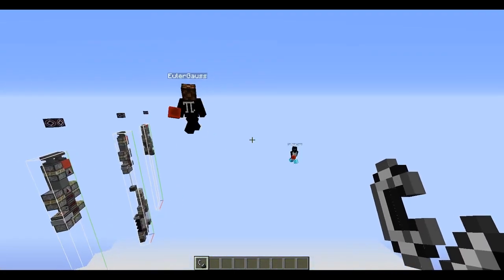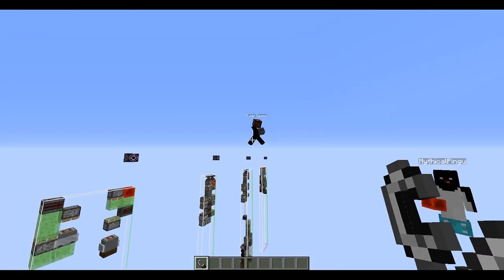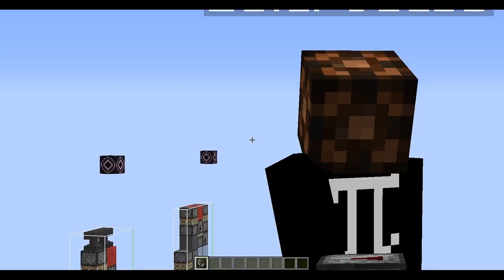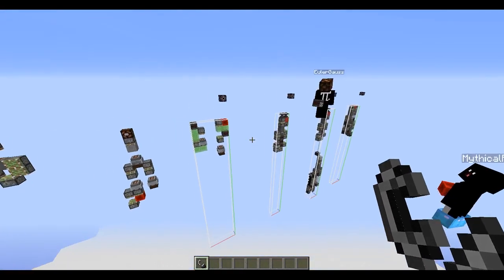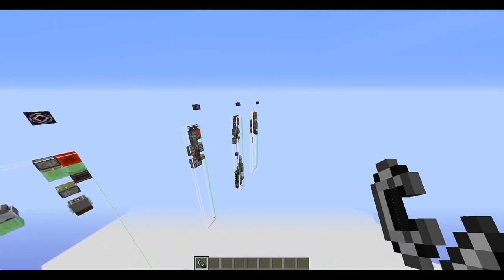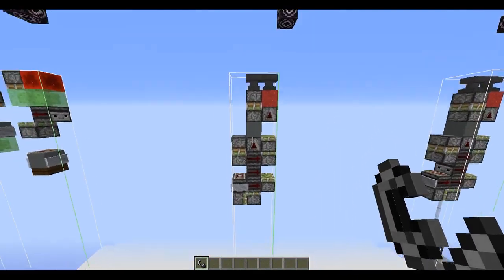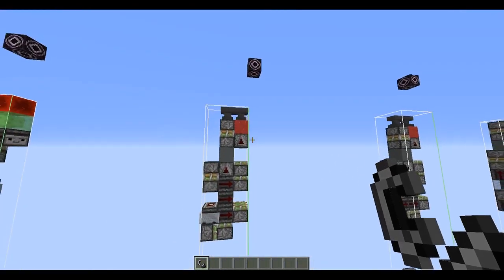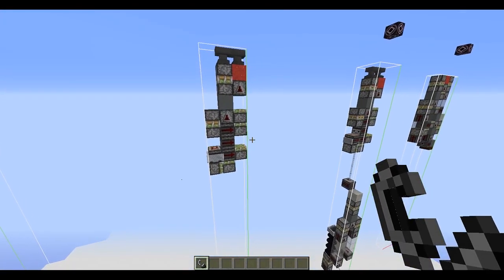Today I'm joined by Bingo and Oler. So today we have something interesting to show you — the first ever flying machine that doesn't use any slime blocks and flies down.